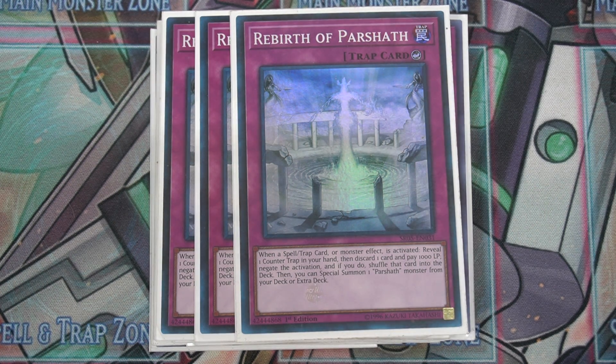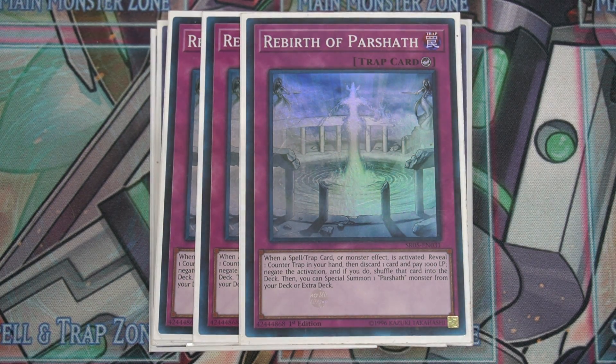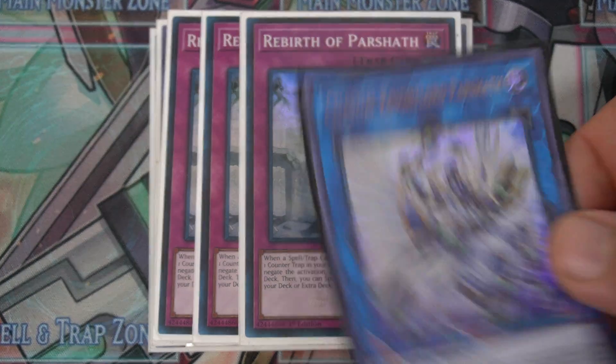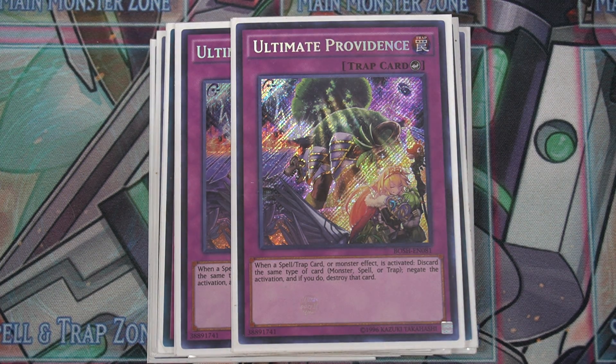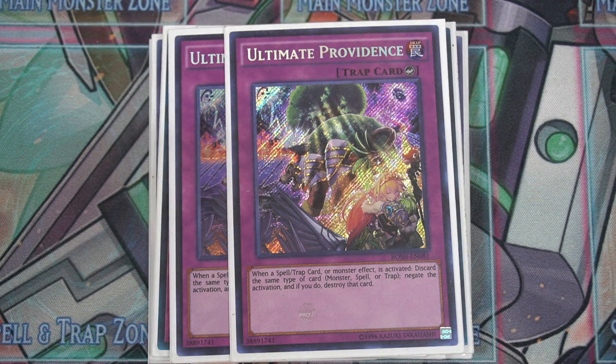You negate and shuffle your opponent's card back into the deck, which is insane — they don't get additional effects, and on top of shuffling it back you get to special summon a Parashath monster from either your deck or extra deck. You can summon Celestial Knight Parashath, Avenging Knight Parashath, or the main deck one. Two copies of Ultimate Providence — if your opponent activates a monster, spell, or trap, you respond by discarding the exact same type of card and negate the activation. Again, with Gliding Ariadne, it's free.